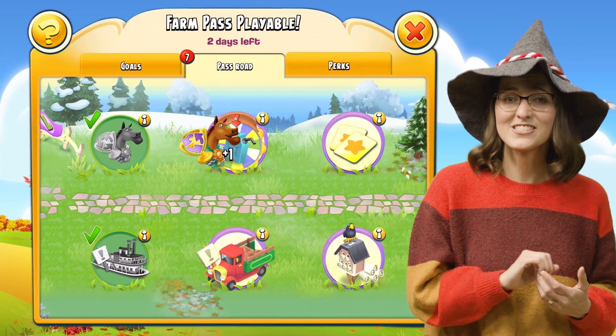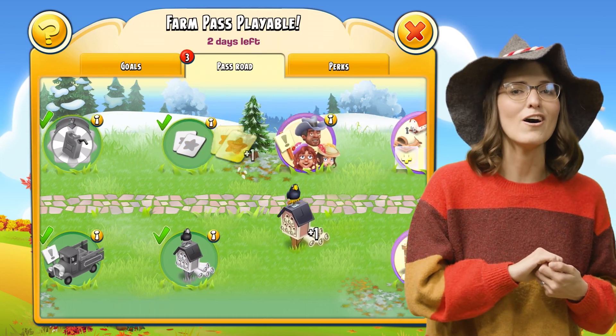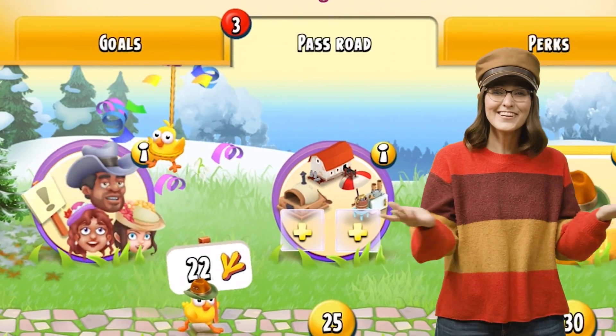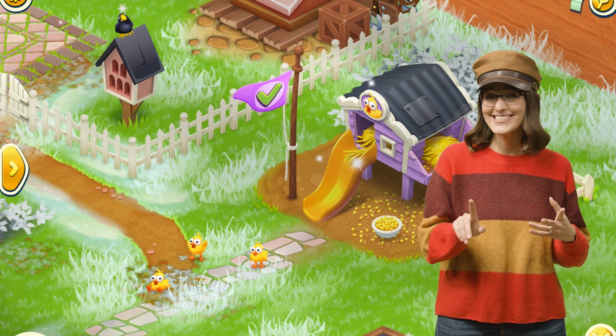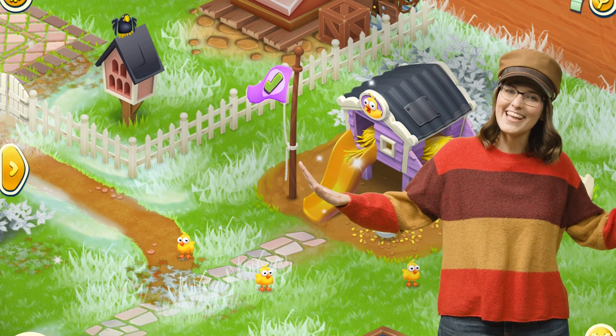Players who purchase the Farm Pass can collect all rewards on the road, including all perks. Remember the sneaky, runaway baby chicks? They're scattered along the road. Reaching them will bring them to live on your farm — that is, until the next Farm Pass Season starts and they run away again.